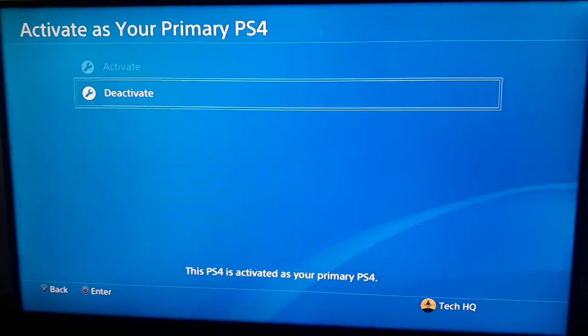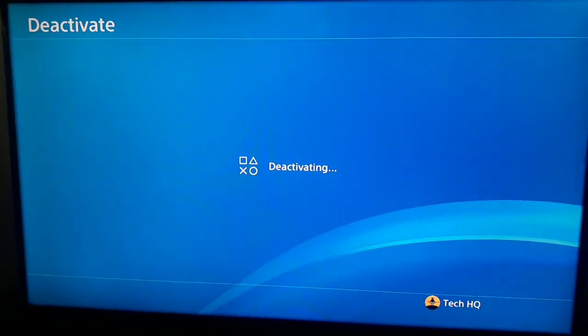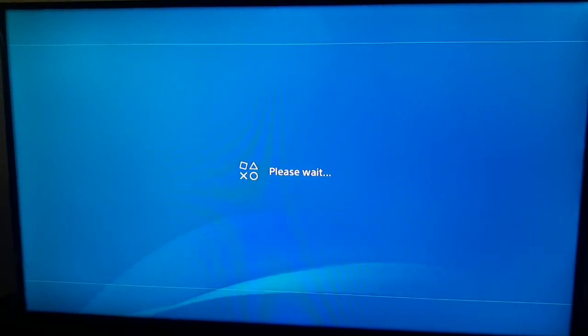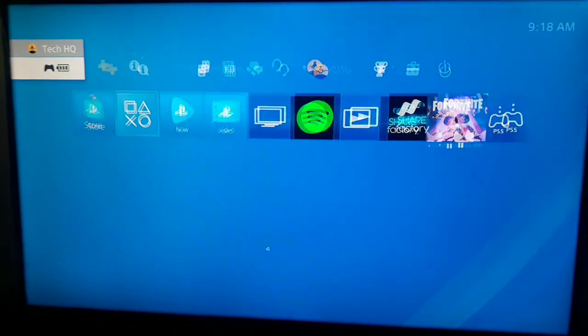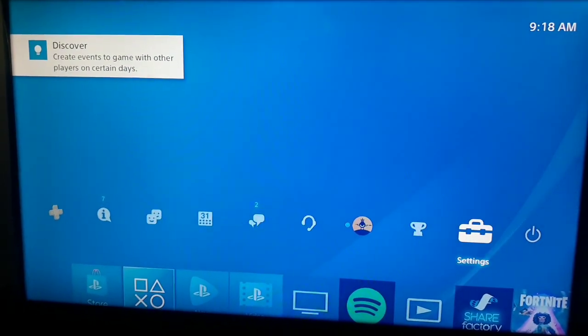Go and select Deactivate, then you should accept some rules from PS4 so just select Yes and wait for it to deactivate. When you do this, press the PS button on your PS4 controller, then go and select your PSN account.